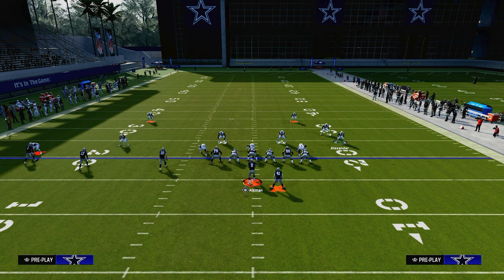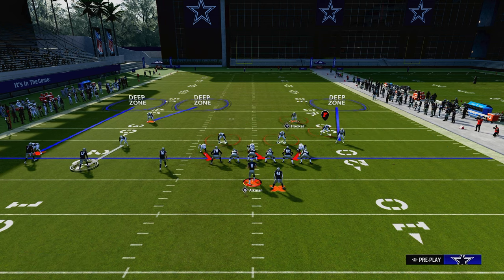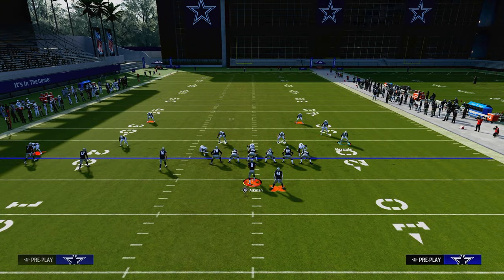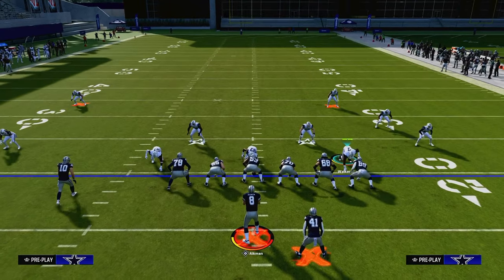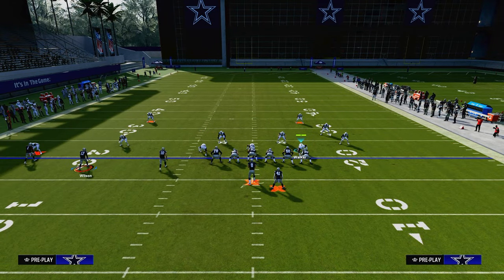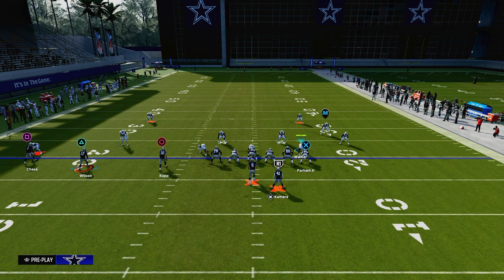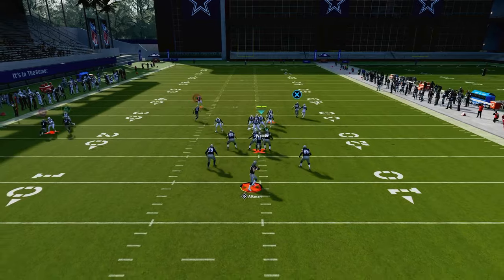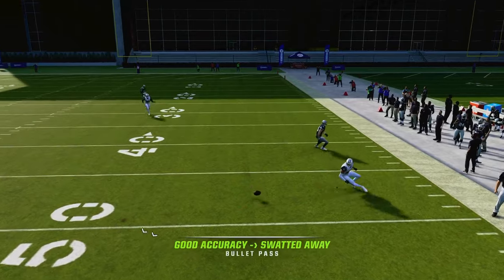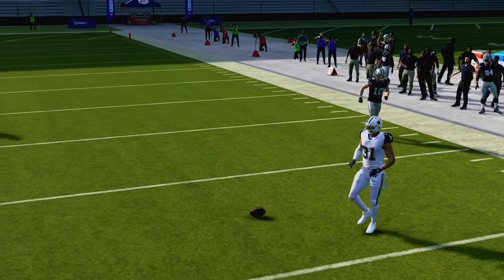For the purpose of the video we're going to put everybody else on the field on spies and just man the tight end up. The only thing I want you to watch is how these three defenders on the left hand side interact with different route concepts. One of the most popular meta route combinations out of the trips side is a crosser with a backside in-route. Watch what this inside quarter is going to do — it's going to match the crosser and lurk it to the point where you could potentially get an interception.